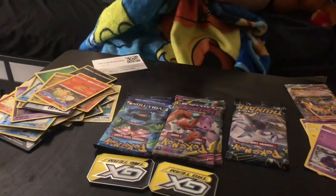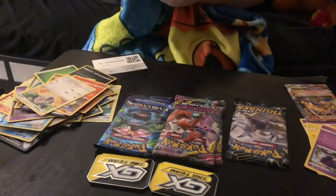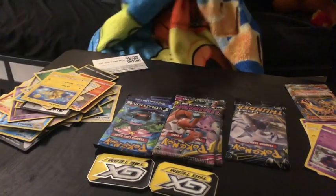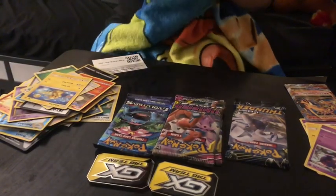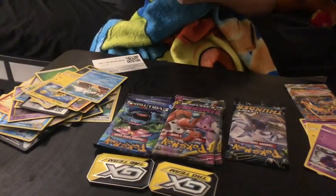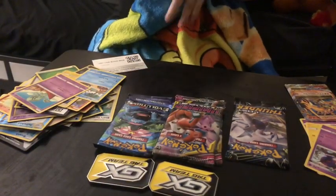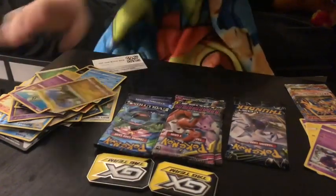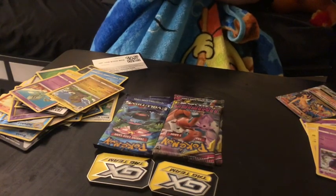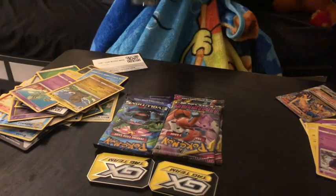Oh, that's a pretty cool Pikachu! And a Pyukumuku — I've never been able to pronounce that. Algem or something. And another fracture. It's leading up to a Haxorus GX or EX — there it is, leading up to it.